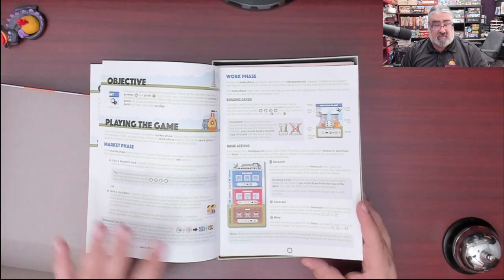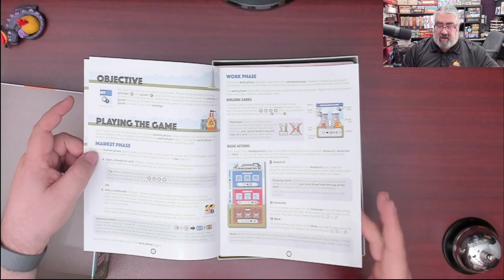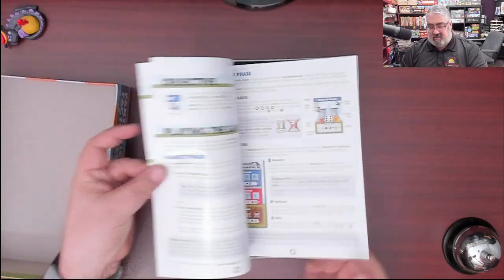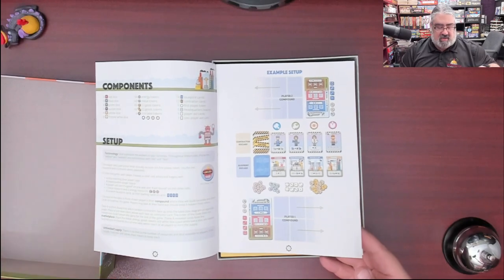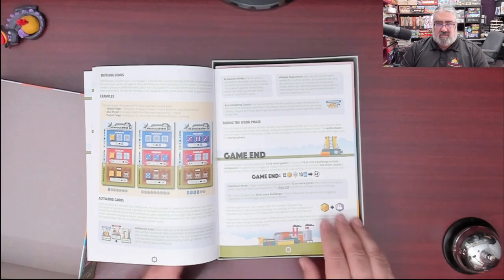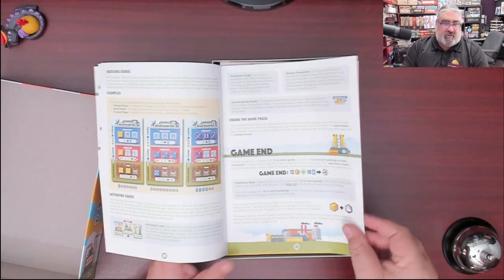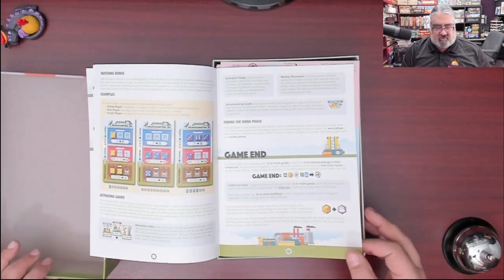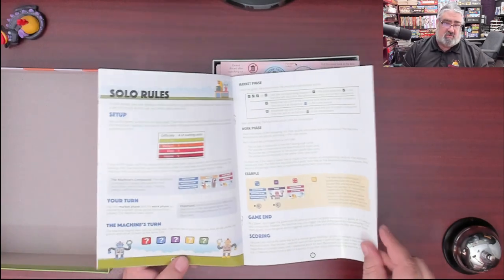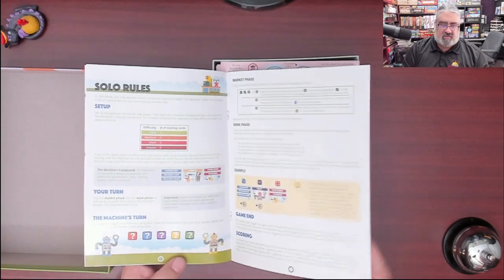I don't know if maybe I played with a deluxe edition or something. You go to work, you take actions — and that's it. Setup, playing the game to game end. For an engine-building Euro, I've got to say they managed to cram a lot of game into that few pages. There are solo rules — big bonus for a lot of people nowadays.